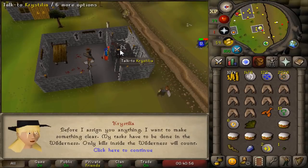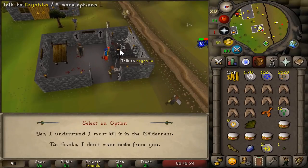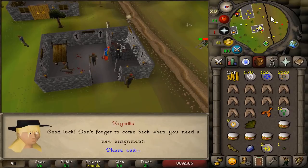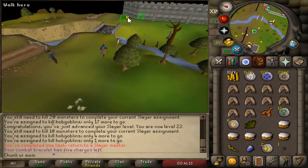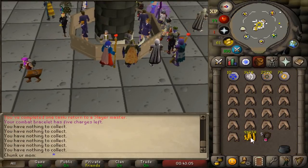I need another assignment before you assign me anything — yes I understand, I'm not scared. 148 ice warriors — that is not bad! I can fire strike those in a safe spot. That's actually a pretty decent task if I can get some good RNG on my mysterious emblem.